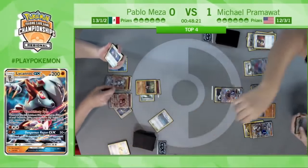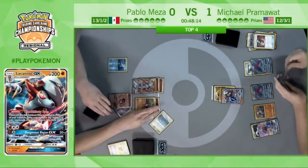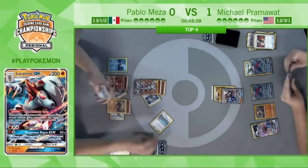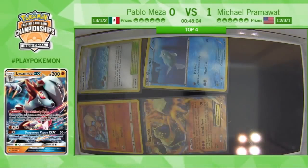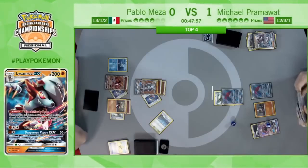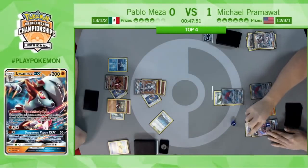I would expect we're going to see a Bloodthirsty Eyes go after the Lichen Rock, and then a Dangerous Rogue GX knockout, drawing Pablo two of his prizes. These two prize cards need to be good — he really needs a supporter or a way to get Octillery. Big GX attack — is it an Ultra Ball I see in his hand? I think that's what it was, which would be great. Now action is back to Pramawatt.